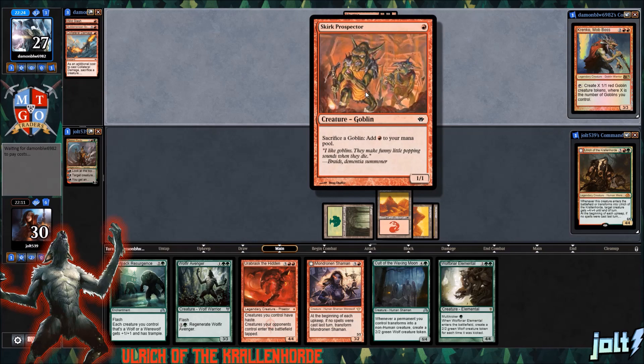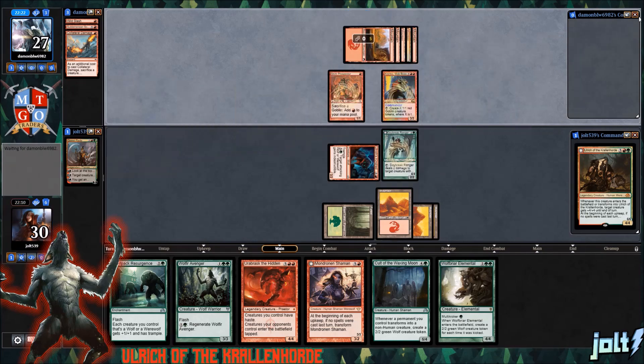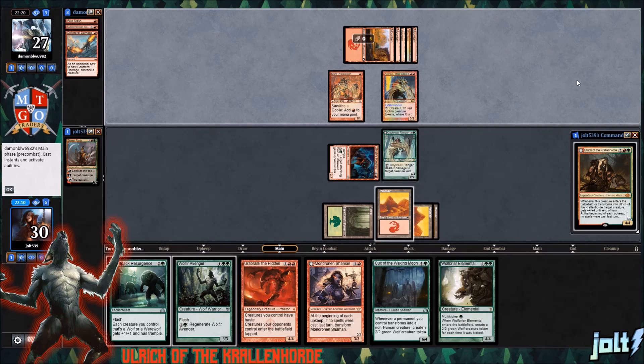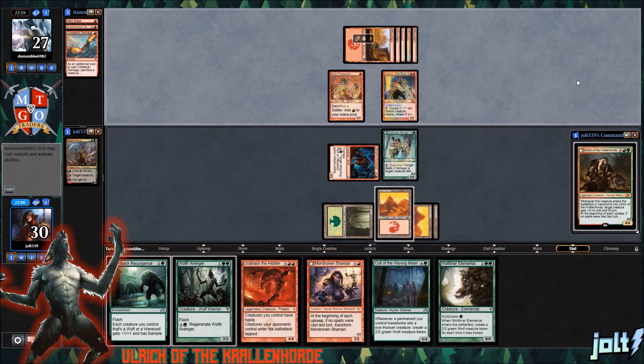Our opponent's going to get down Skirk Prospector. That is something we definitely want to take care of, because if they can gain access to a lot of goblins, they can access some pretty good mana pretty quickly.